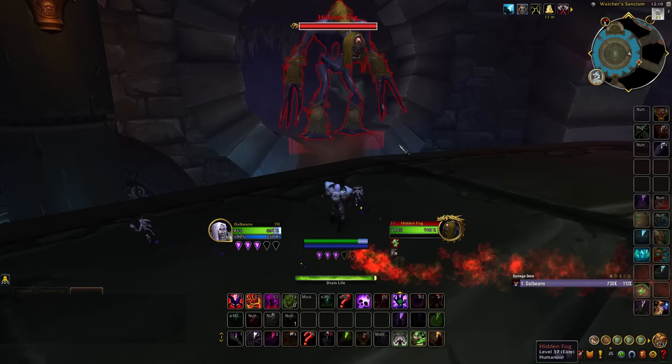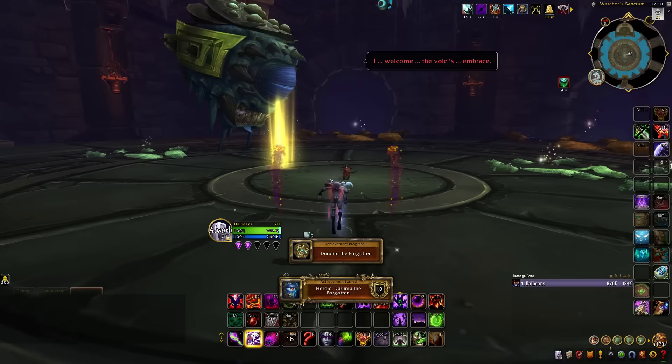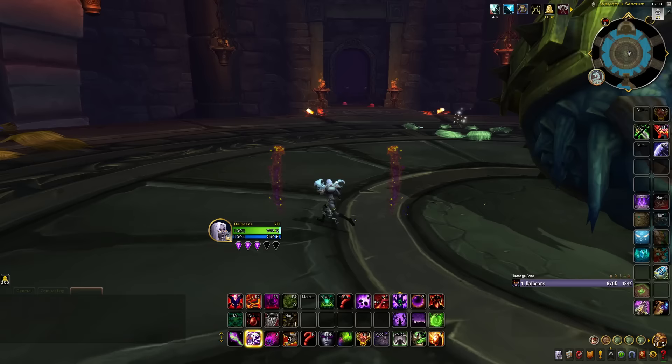To earn this appearance, first head over into the Throne of Thunder raid from Mists of Pandaria and make your way through the instance, defeating all of the bosses until you get to Durumu the Forgotten. Slay Durumu and then loot an item called Durumu's Glass Pupil. Toss the item into the very center of the boss arena, and you should see a puzzle before you.